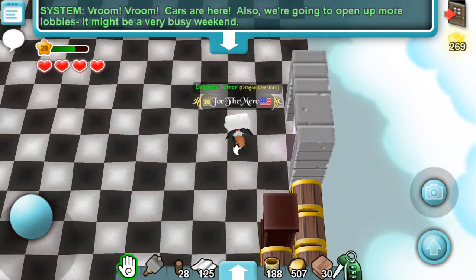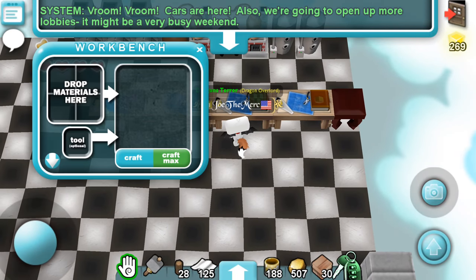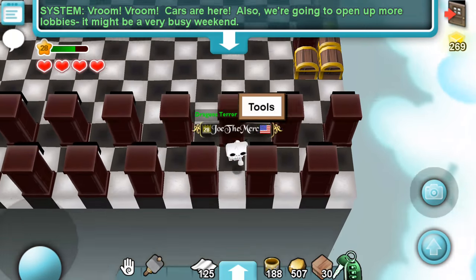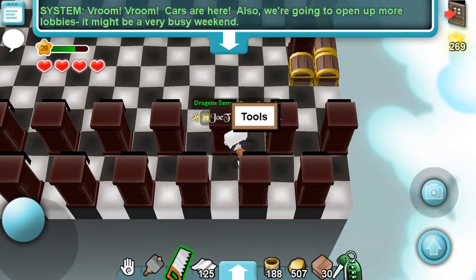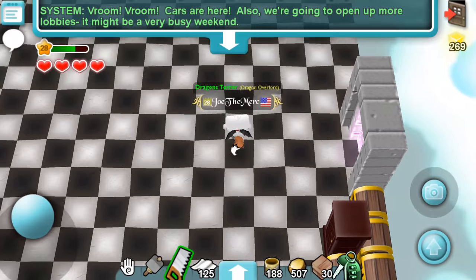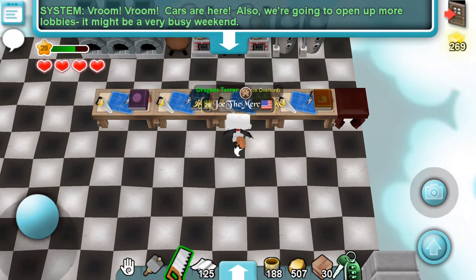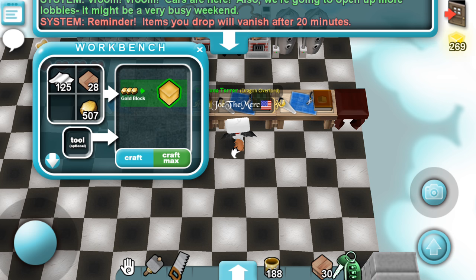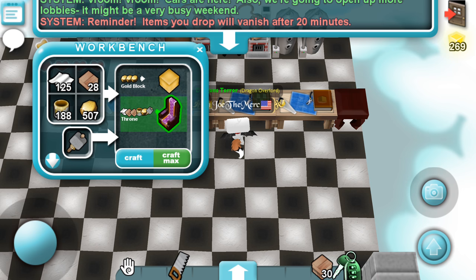Let's go back to the crafting table. There we go — back to the table. Cloth, two wood planks, varnish, gold, and a hammer.